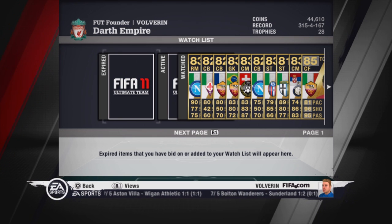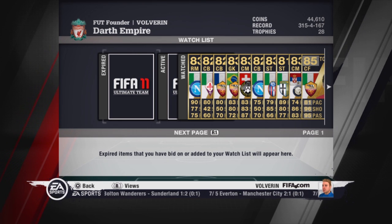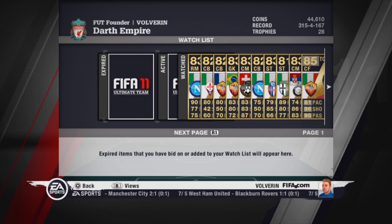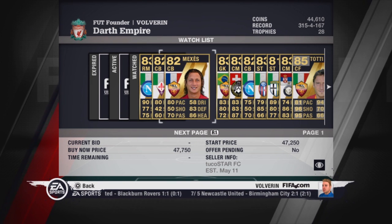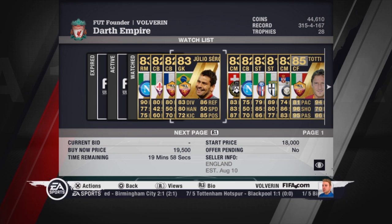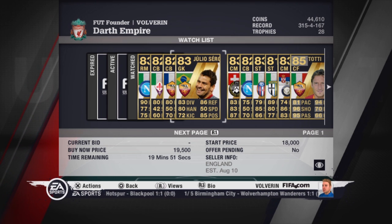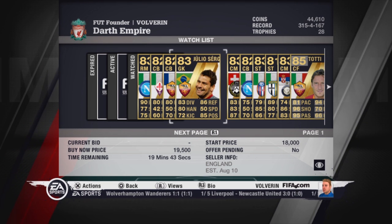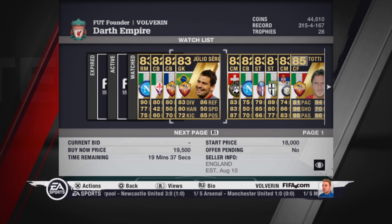I will repeat the main rule: we are aiming for INFORM cards less than 50,000 coins. We are aiming for a 4-3-1-2 formation and our goalkeeper first choice will be Julio Cesar. He is one of the cheapest and best goalkeepers in Serie A, with pretty nice stats — 85 positioning is very good, and 86 reflexes are very good. I used him in my first Serie A squad and liked him very much.